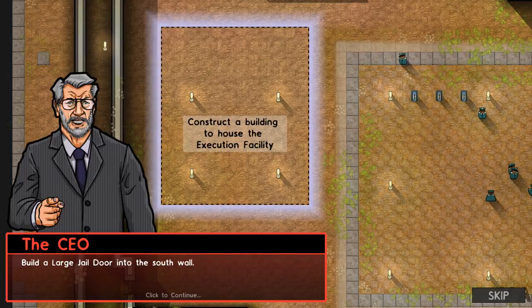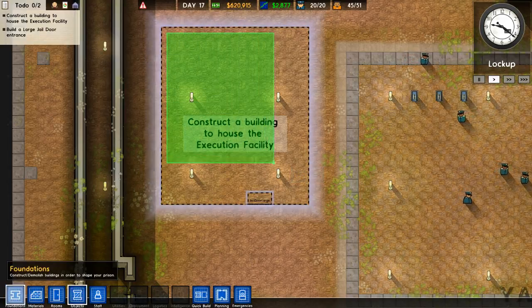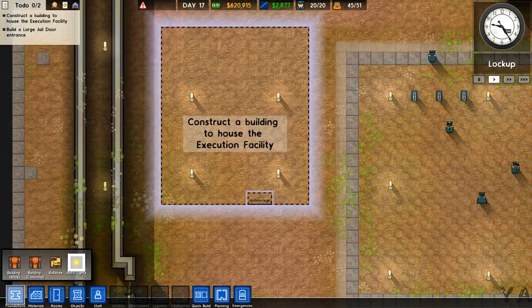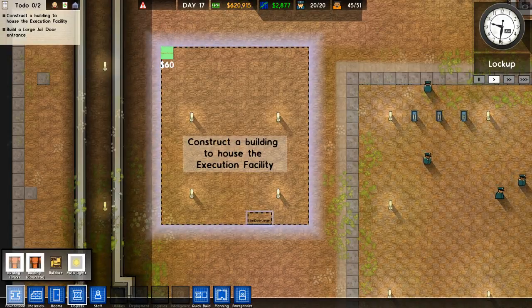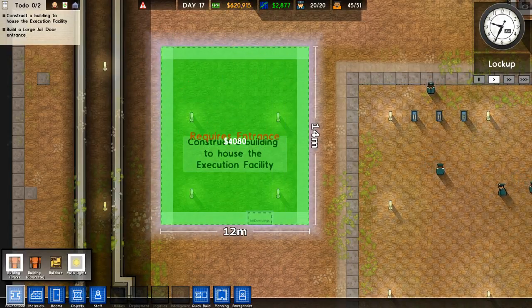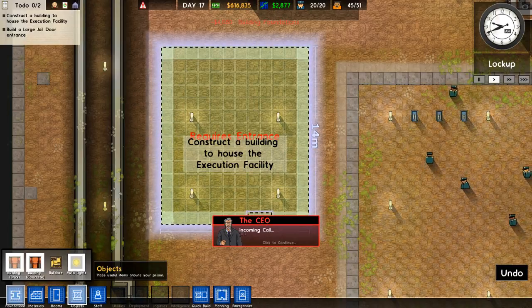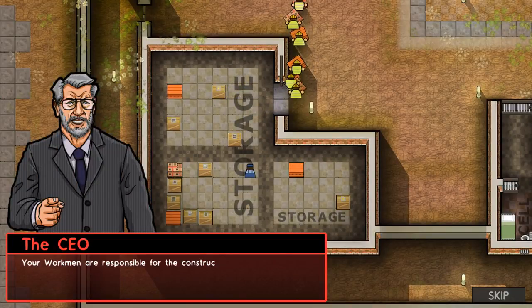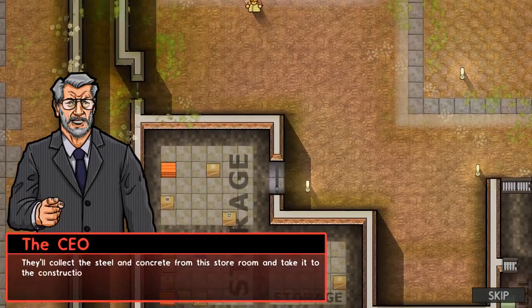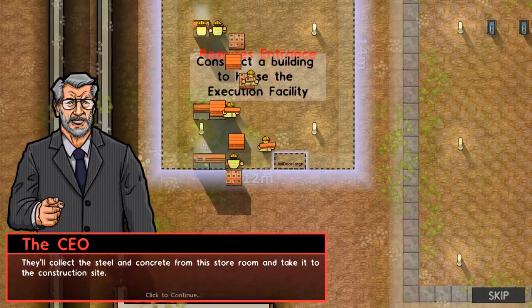Build a large jail door into the south wall? Don't tell me what to do! All right, I'll build what they want me to build. Construct a building to house the execution — doing it. Boom, go like that, bam. Brick — I like brick. Your workmen are responsible for the construction of buildings. They'll collect the steel and concrete from the storeroom and take it to the construction site.